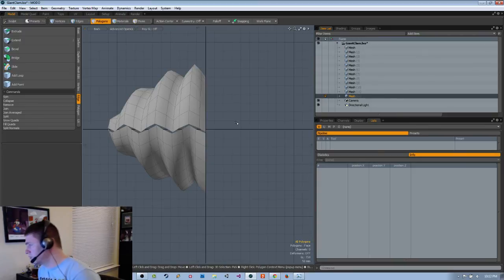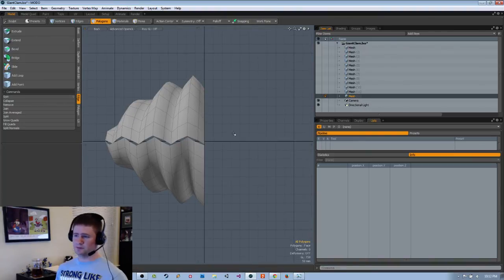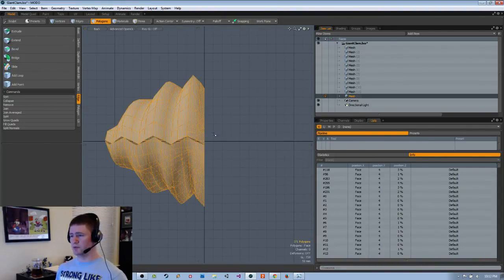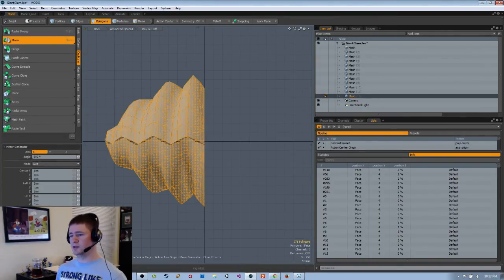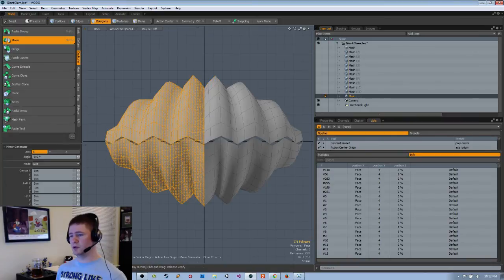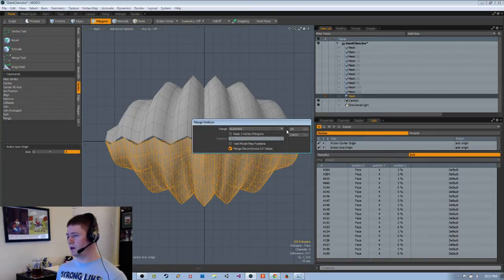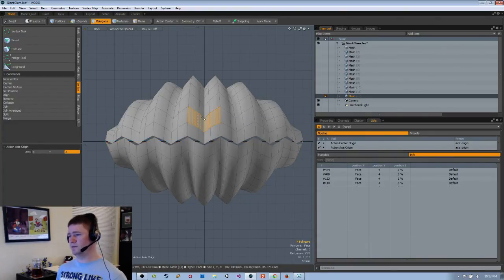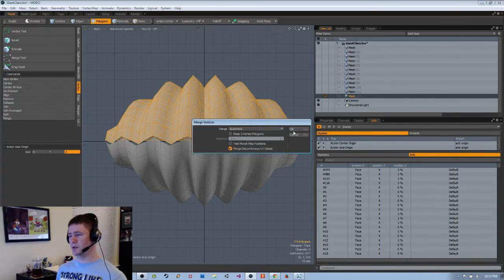After I mirror these I should probably end the stream, because we're over an hour now, and pick up tomorrow. So action center, origin, duplicate, mirror, X axis, do not merge. Because I now want to do this — automatic. Good, everything's in the right spot. Merge, automatic. Good.